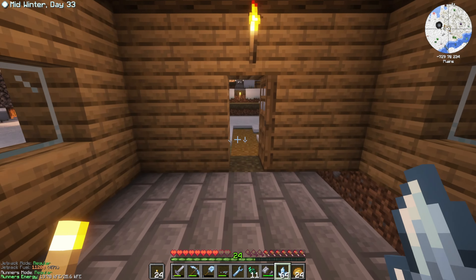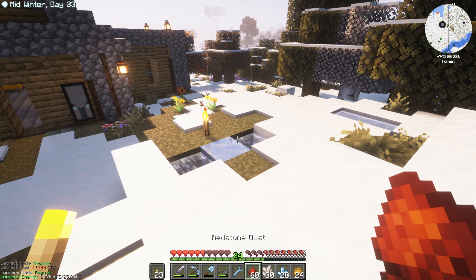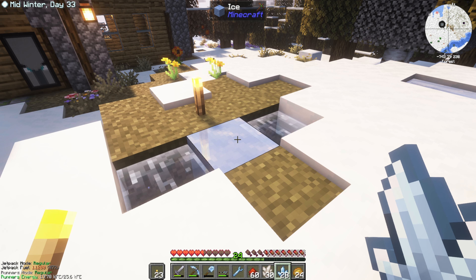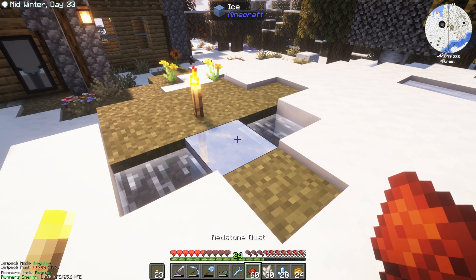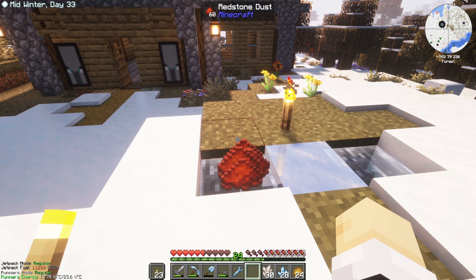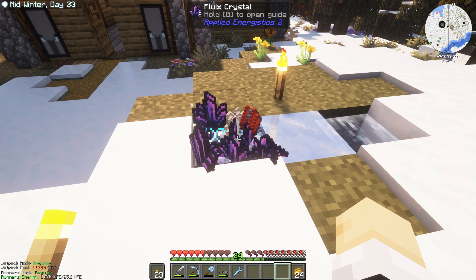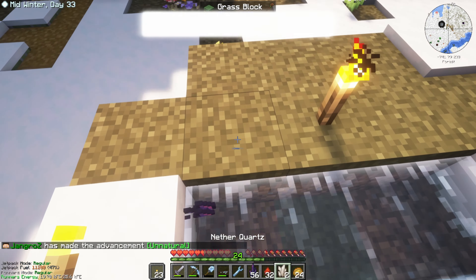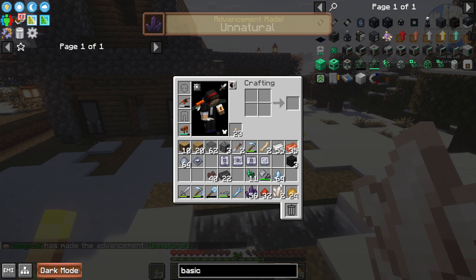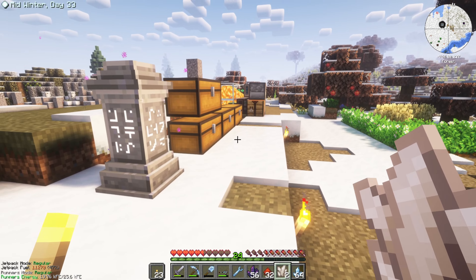We'll keep sleeping these nights away to get out of winter as quickly as possible. The last basic resource we need is Fluix. You get that by putting charged Sertis Quartz crystal, Nether Quartz, and Redstone dust in water — literally throwing these things into the water. We had 28 charged Sertis Quartz, so we get 28 Fluix crystals, and it doubles them, giving us 56. So these are our raw materials, and with these we can make all the rest of the things.